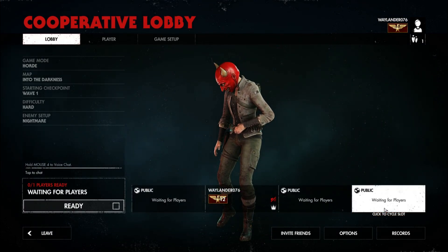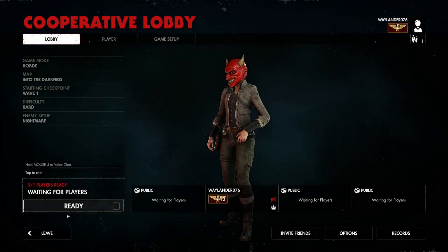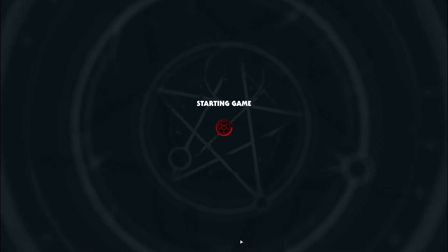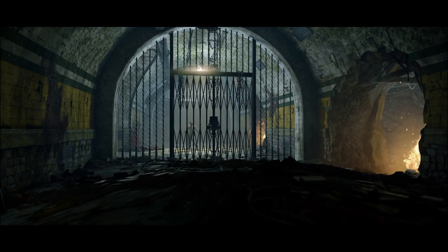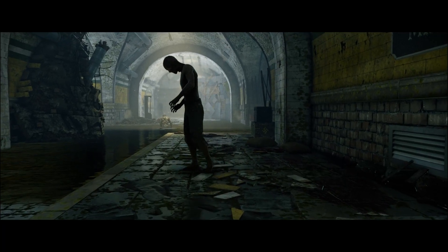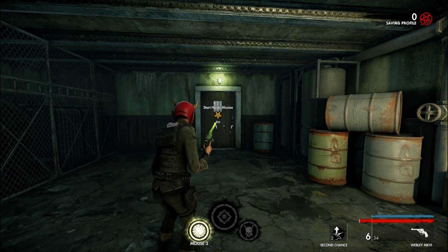Lo and behold, the enemy setup is now nightmare. Open your slots, choose your map, your difficulty, and off you go. You'll be in four player co-op with a nightmare enemy setup at the difficulty of your choice — and that is basically all there is to it. Now it's slightly more difficult for the Campaign, so I'll be back in a second.